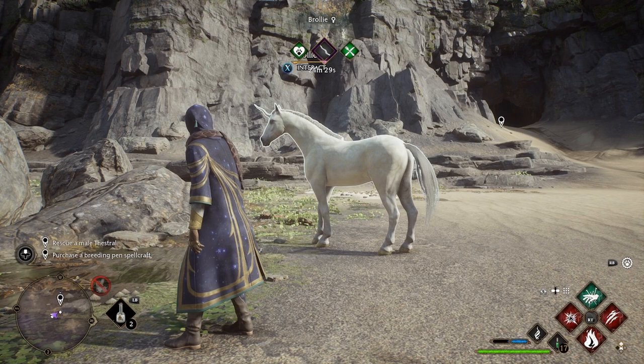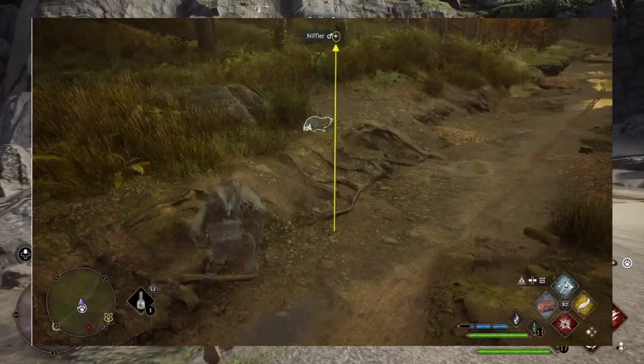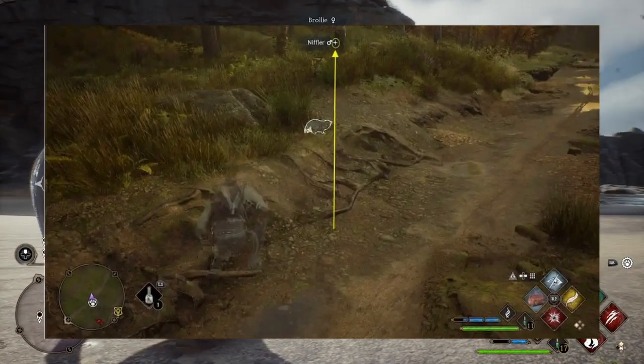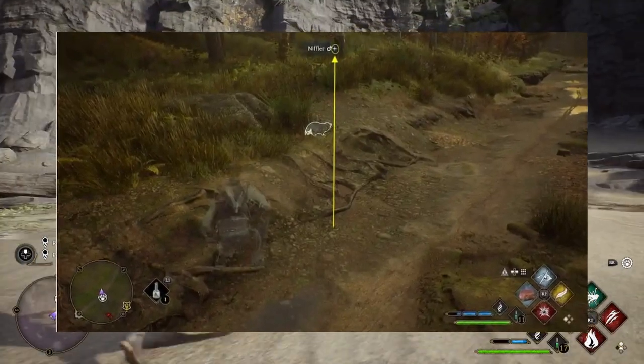I definitely recommend using the Disillusionment Spell, which will allow you to get close to a beast without scaring it and enable you to check if the beast is shiny. A shiny beast is indicated by a star slash plus symbol next to the gender icon, like you can see in the photo on the screen right now.